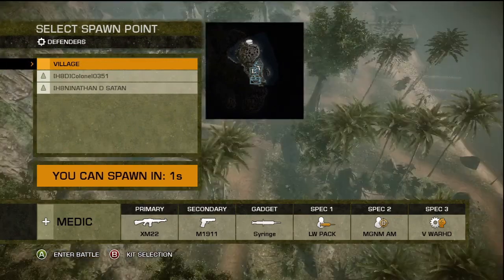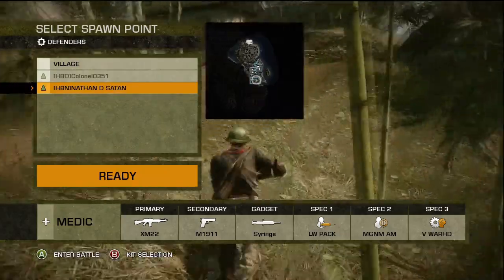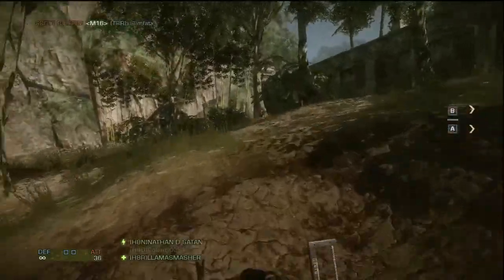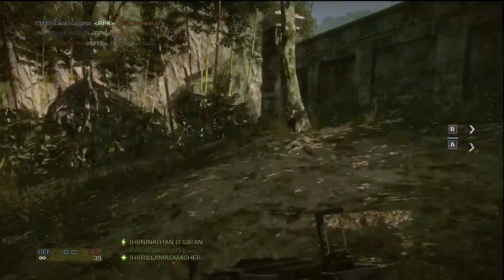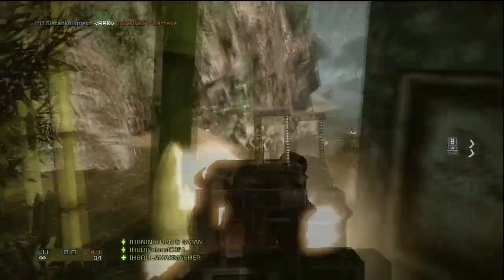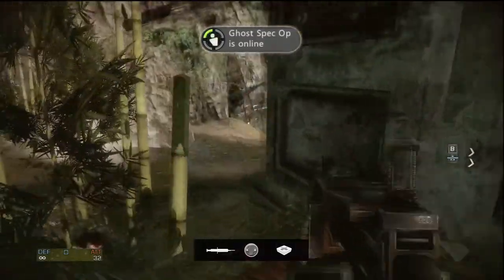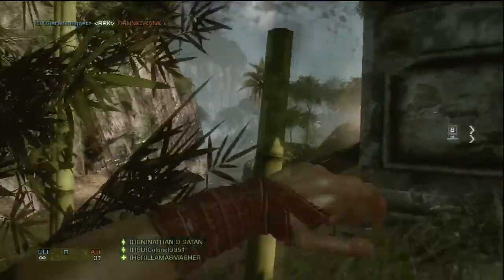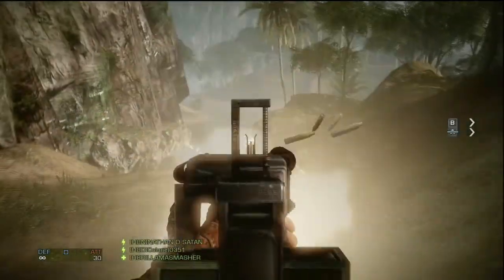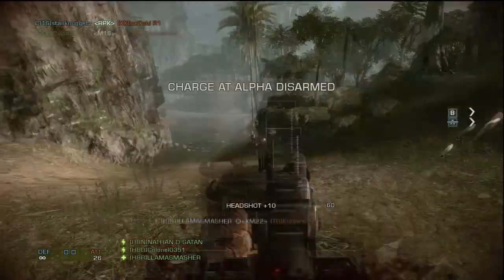If you're playing in a squad, hopefully they have mics or you're in a party, and they're telling you what they're doing, where they're at, whether to spawn on them, and especially where the enemy is attacking. Communication within a squad is really important — if you have one squad communicating you can rack down the whole team. I didn't revive that guy there because it would have been a Rambo revive right in front of a bunch of people.